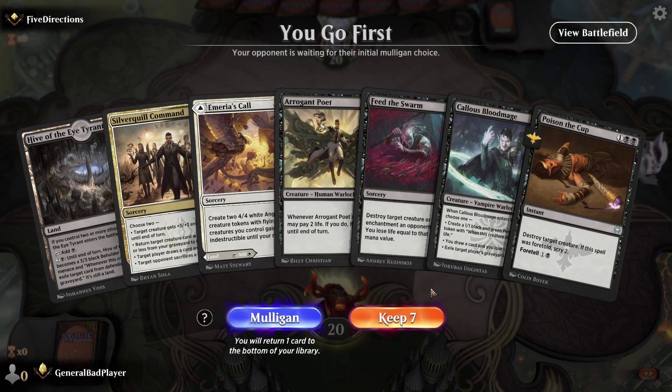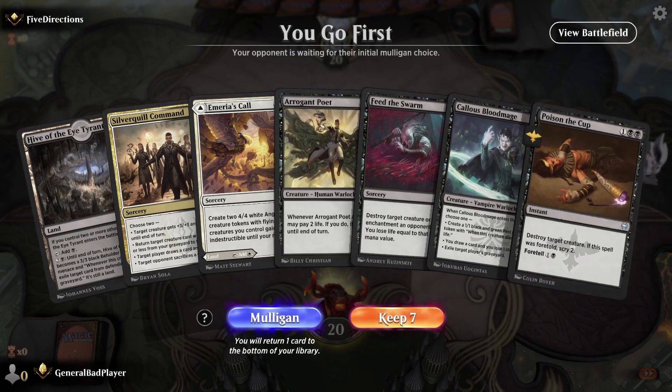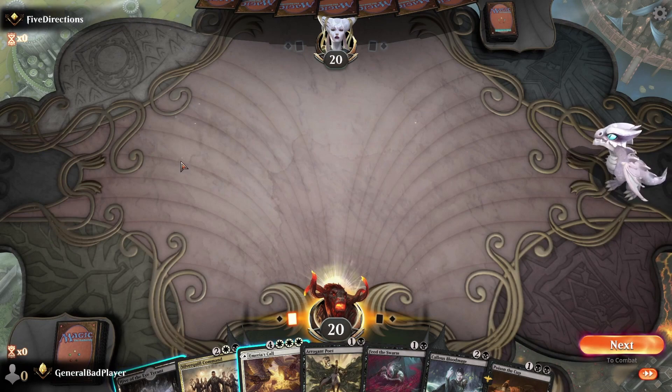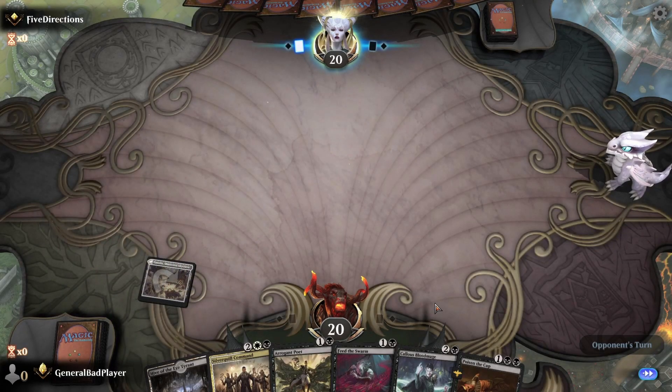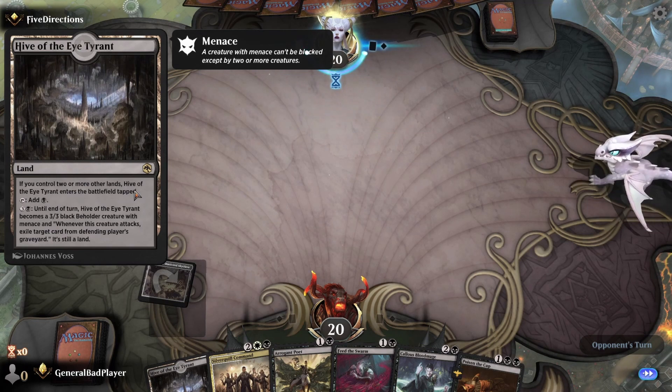Starting the second match — we have a couple lands and a couple plays. I'm not real keen on this hand; Silver Quill Command is pretty useless early. But we do have removal, ways to lose life, ways to draw cards. We'll keep it and hope for some decent draws, though this is a little risky — I might mulligan if playing super competitive. We start by playing Amiria's Call tapped since we have no first-turn plays and no good reason to lose life yet. The Hive of the Eye Tyrant will still come in untapped on the second turn — these lands are really good, possibly among the best in the set.